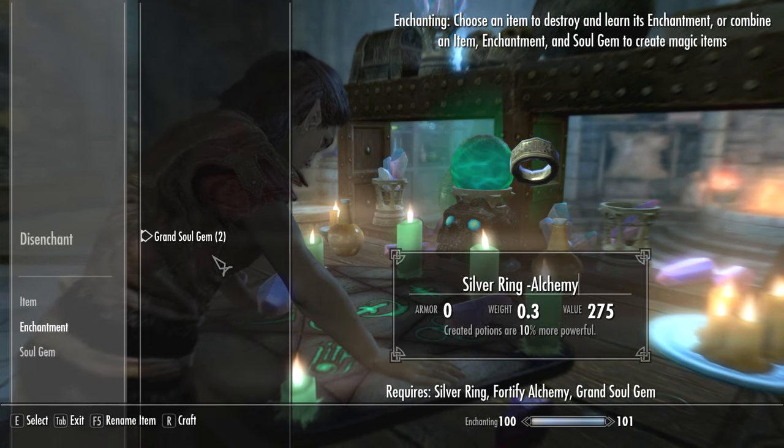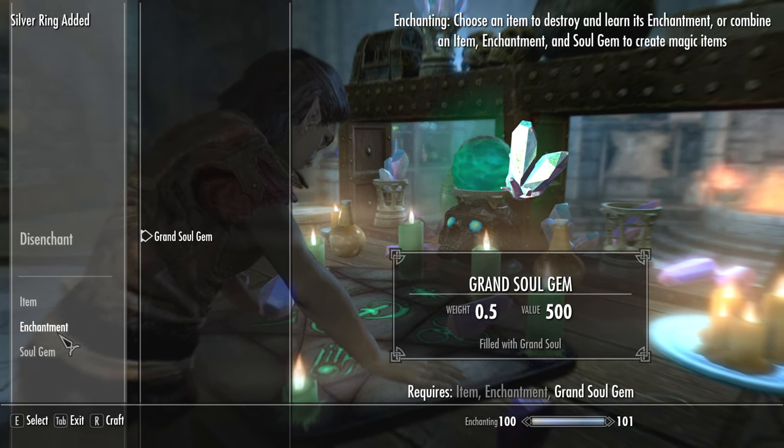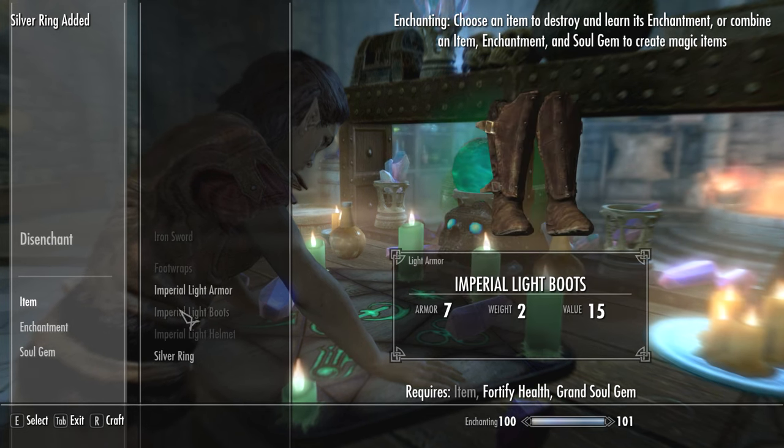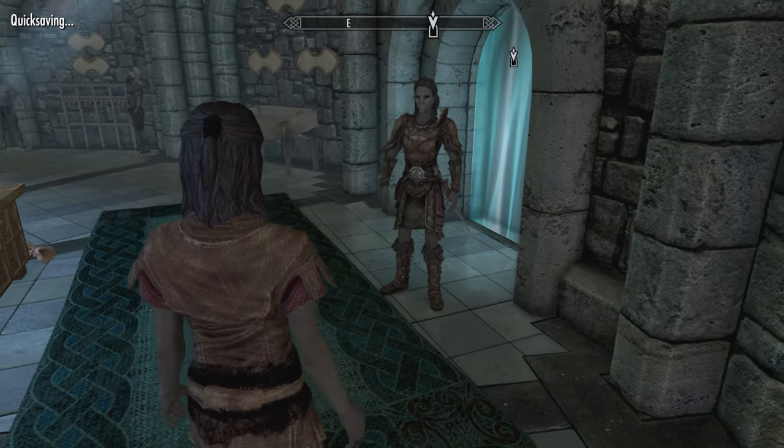Start by enchanting one ring with Fortify Alchemy, and be sure to rename it. Your other ring doesn't have to be enchanted, but if you do enchant it, their enchantments have to be different. After that, equip your transformation power and quicksave.